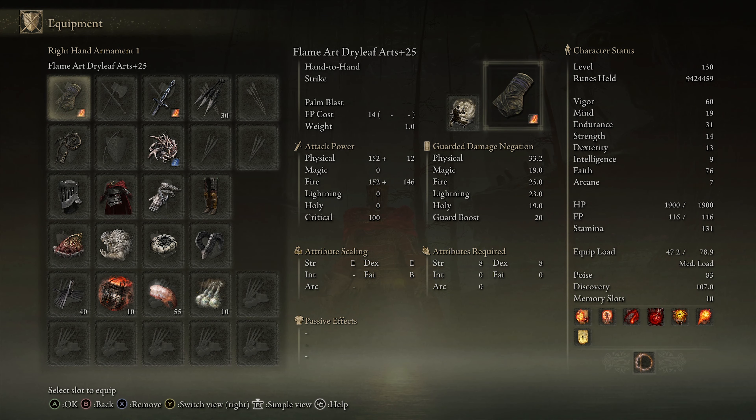Looking at my stats, we are level 150. The main idea behind the stat distribution was to pump as much faith as possible on the Vagabond class — that was 76 faith — while still keeping 60 vigor, 19 mind, and 31 endurance.